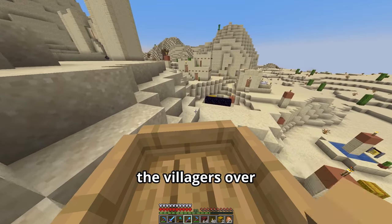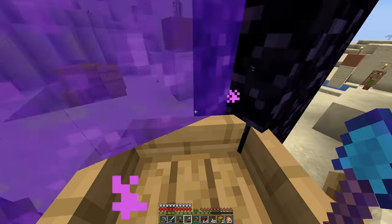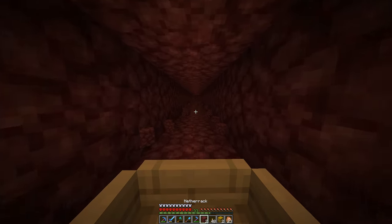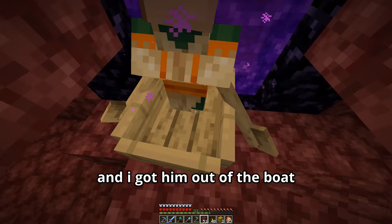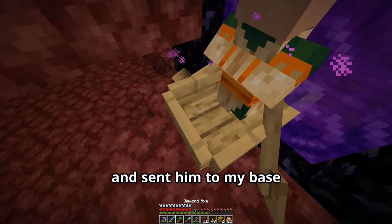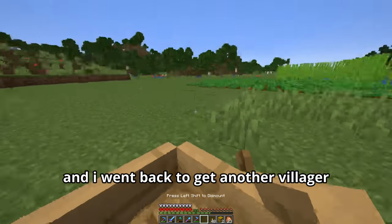Now it was easy to bring the villagers over. I used the boat and brought the first villager to the nether, and we headed off on a long journey to the portal connected to my base. Finally we made it to the portal, I got him out of the boat and sent him to my base, then trapped him in the overworld. Then I went back to get another villager.